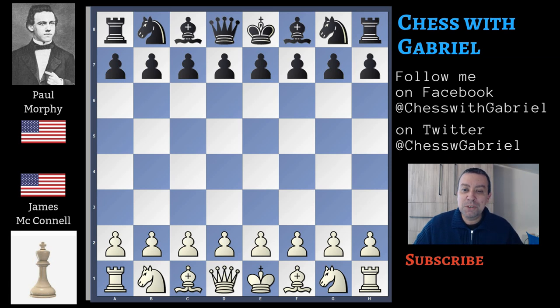Hello chess friends and welcome to the channel. In today's video we go back to the 19th century because we have for too long forgot the great Paul Morphy. The year is 1852, the city is New Orleans and the game is McConnell versus Paul Morphy. Let's start with the game.